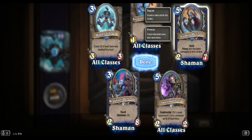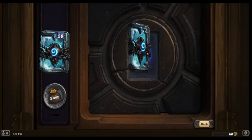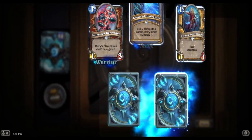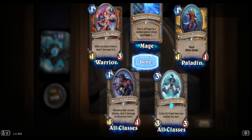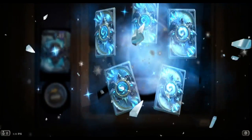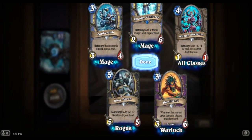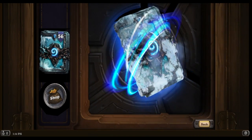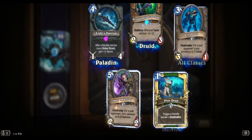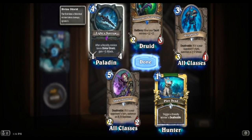Voodoo Hexer: freeze any character damaged by this minion. Happy Ghoul again. Another Happy Ghoul. Light's Sorrow - that's kind of neat.